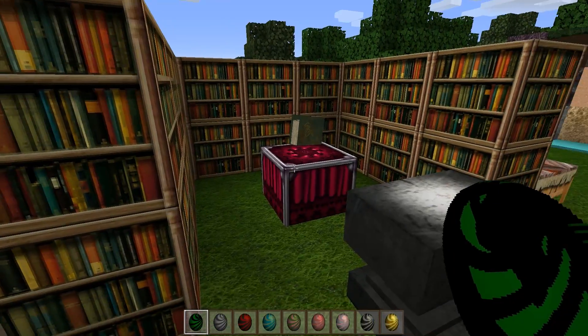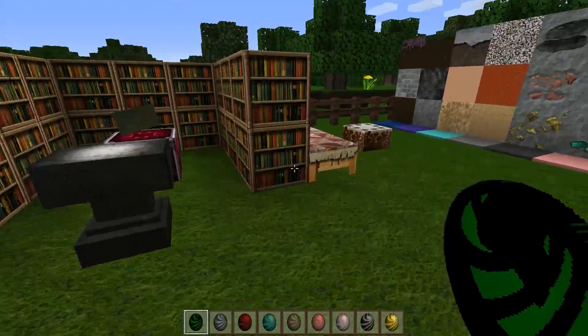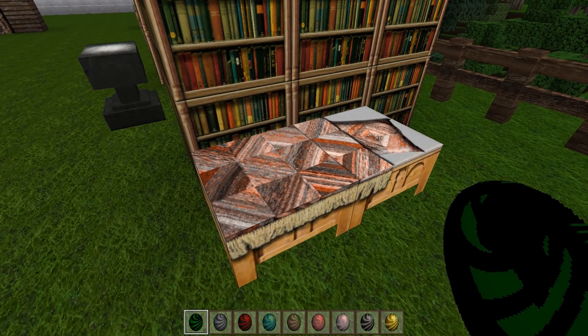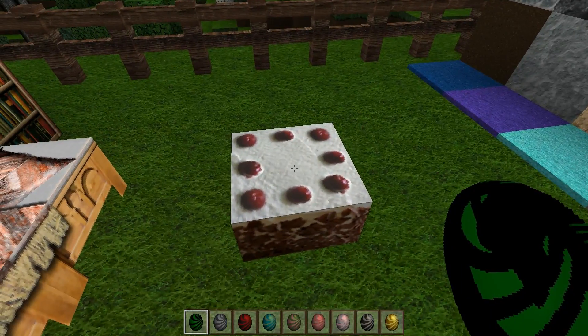Bookcases, anvil and our enchanting table — everything looks really sharp here. The bed has got a very nice quilted pattern and looks comfy. And then of course our cherry-topped cake.